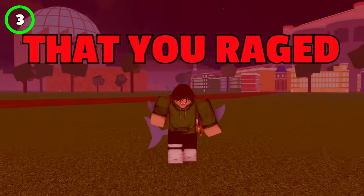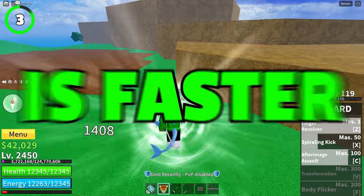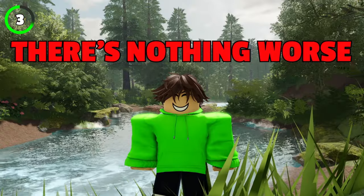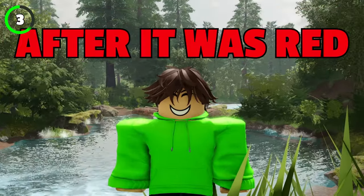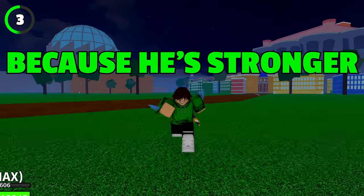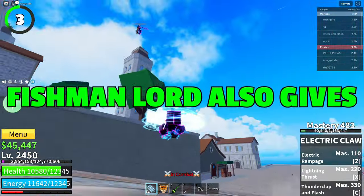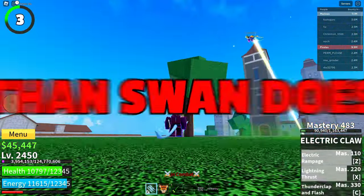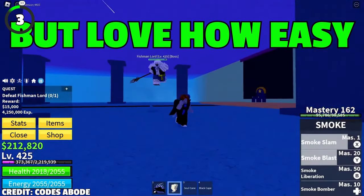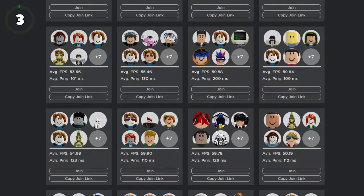The next boss is fishman lord, who has two different forms. His second form is faster, does more damage, and gains back all health upon the death of his first form. He's considered to be among the hardest bosses to kill in the first sea, because he's stronger but gives the same amount of money as swan. However, fishman lord also gives almost 3 times more XP than swan does, and you might even get a trident. You can level up easily and make around 500k belly an hour just by server hopping him.